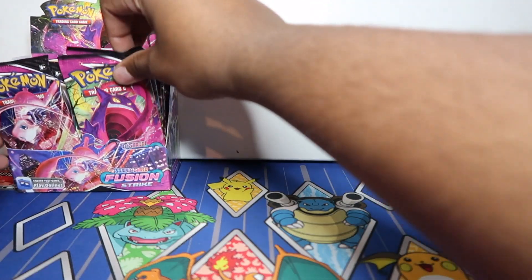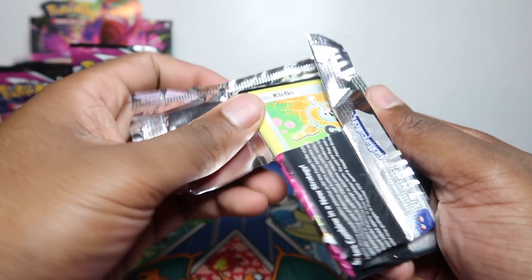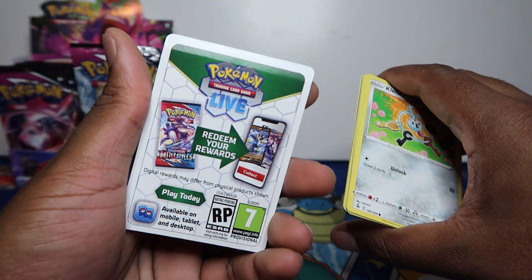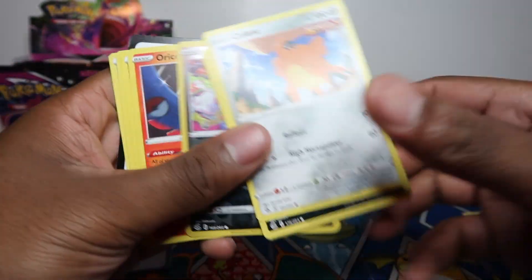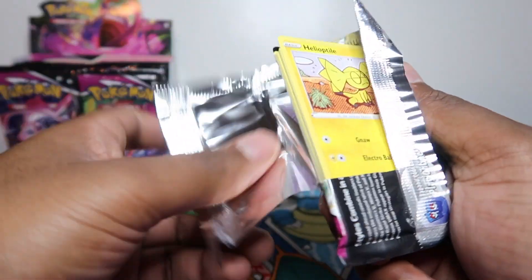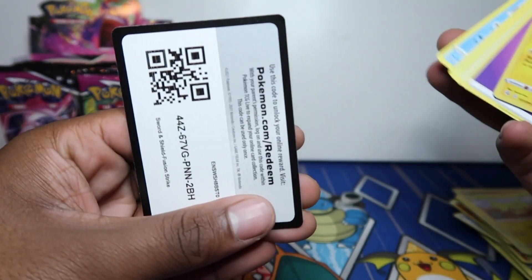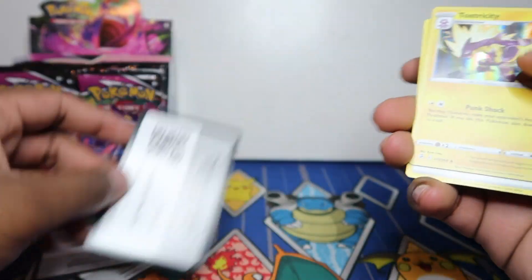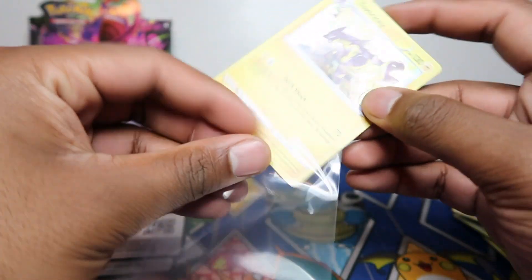Let's get into it — a quick pack opening where we go straight to the rare, which you guys enjoy. These packs have different code cards: white code cards mean no hits and black code cards indicate hits. So we got a white code card — no hit again. Oricorio rare there. Also worth noting that main sets like this are quite tough compared to holiday sets like Celebrations or Shining Fates, where you're more likely to get pulls.